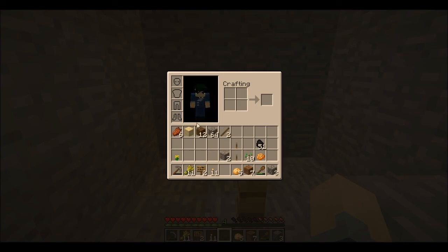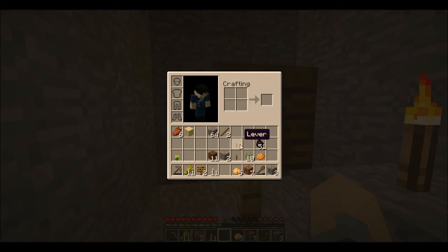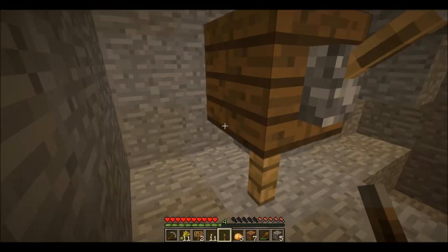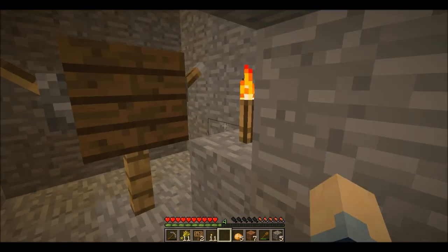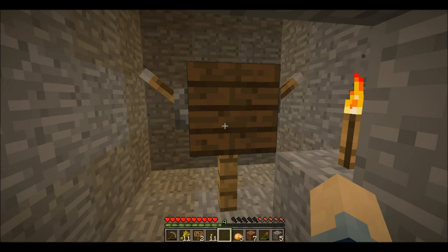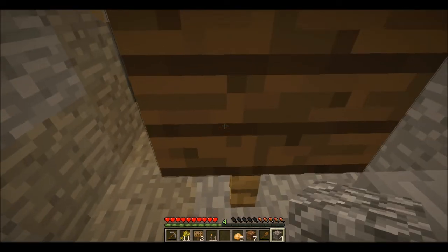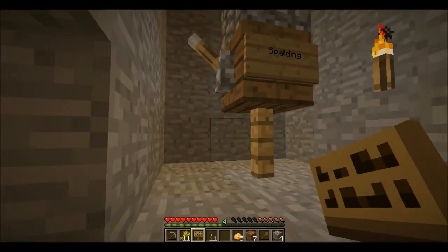Last thing before I end this episode — put a fence post down, put a wood block on top of that, put a lever here. We have Spalding! Now Spalding's going to hang out in our base and protect it.